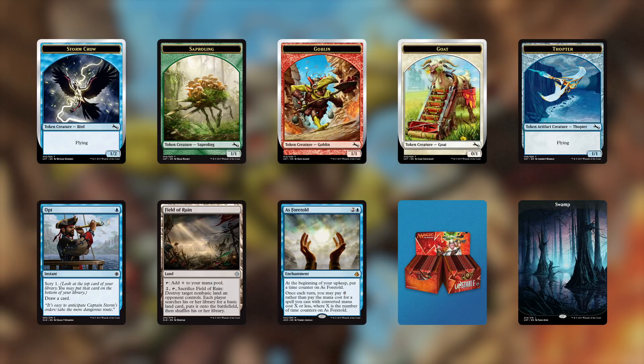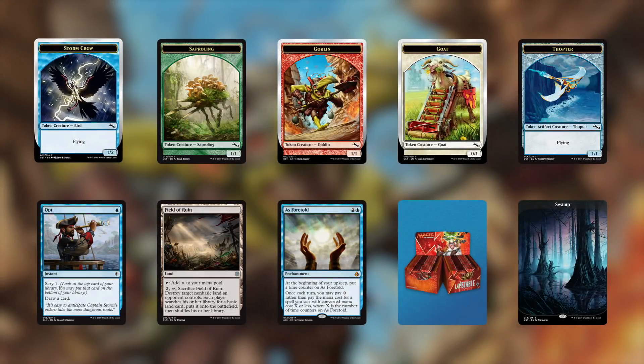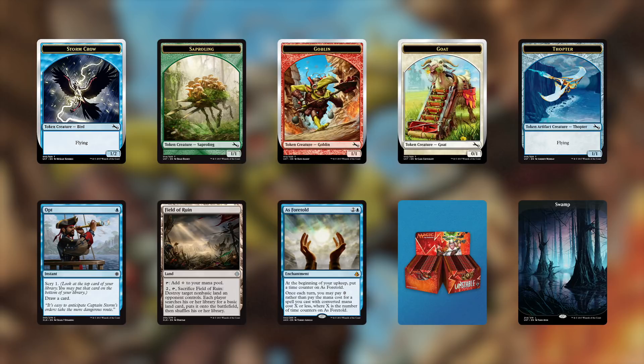First up, we've got a Stormcrow token. These can only be made with Crowstorm, but Stormcrow's been a Magic in-joke for years. You can thank Walking the Plains for that one.